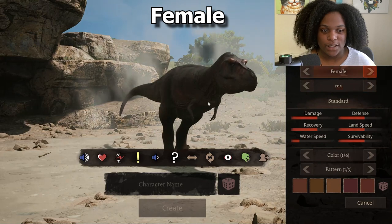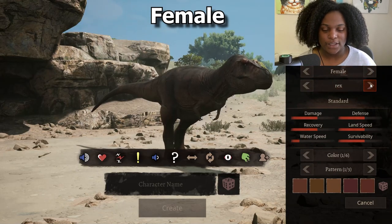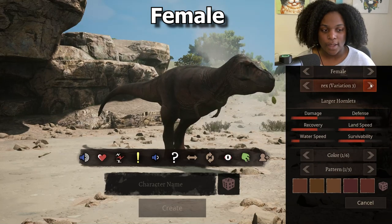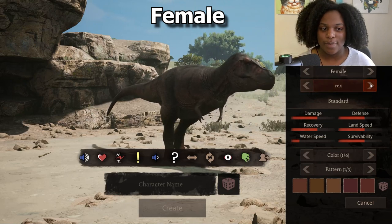This is the female skin — slightly darker, she looks pretty good. Here's the female standard rex, the female stocky, female slim, female with the larger hornlets, female standard with no lips, and then back to regular standard.